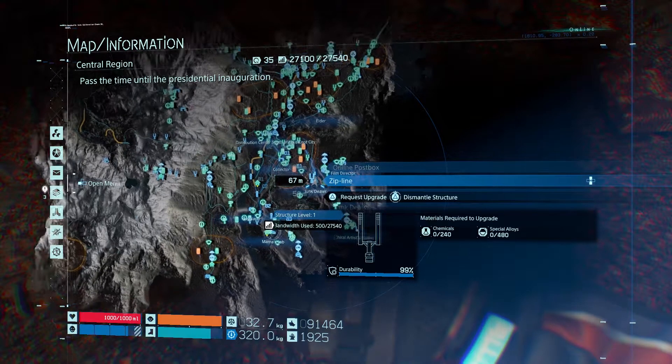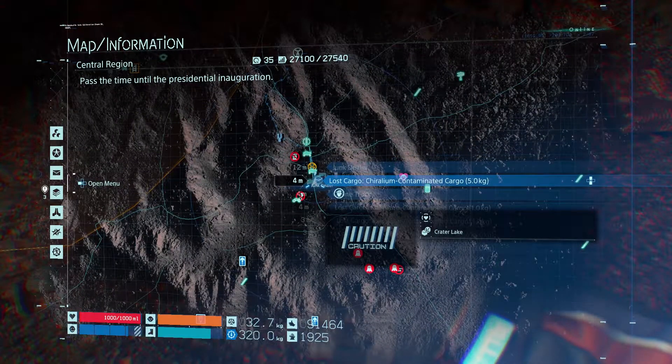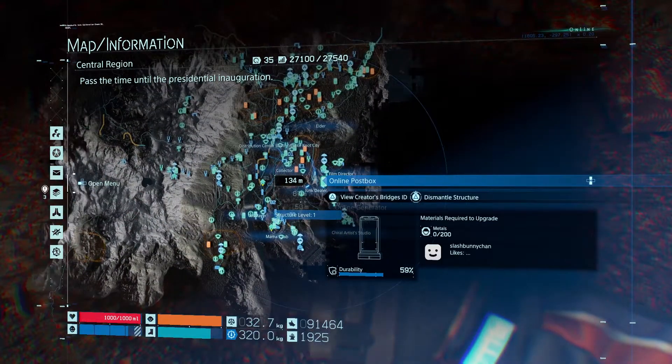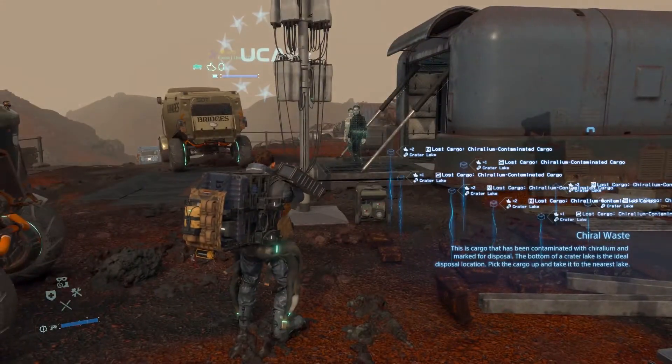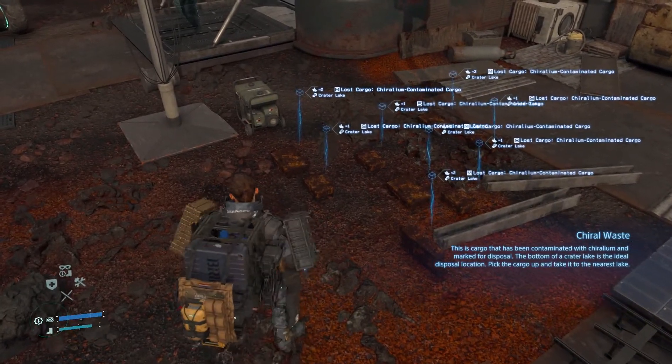Hello fellow porters! For this one, you need to visit the junk dealer in the central region. Find the cirellium contained cargo next to a facility. Pick it up and then you need to visit Crater Lake, just to the southwest.